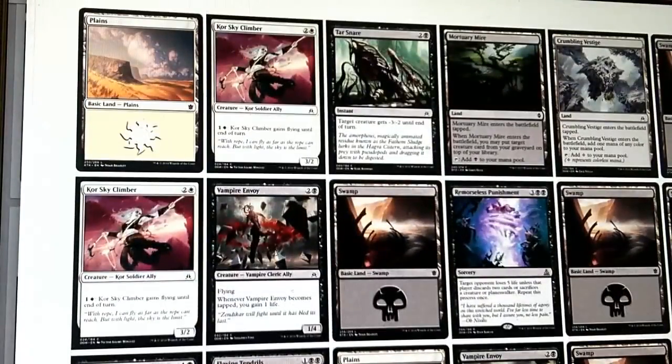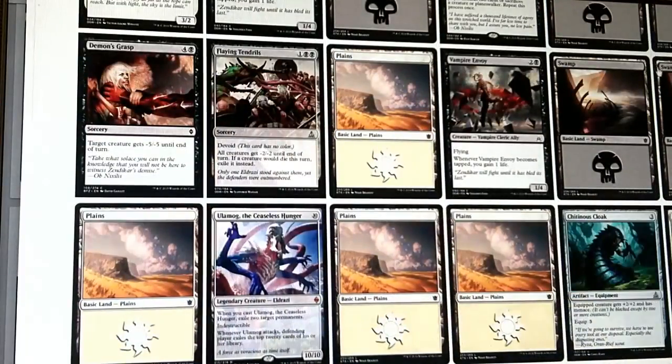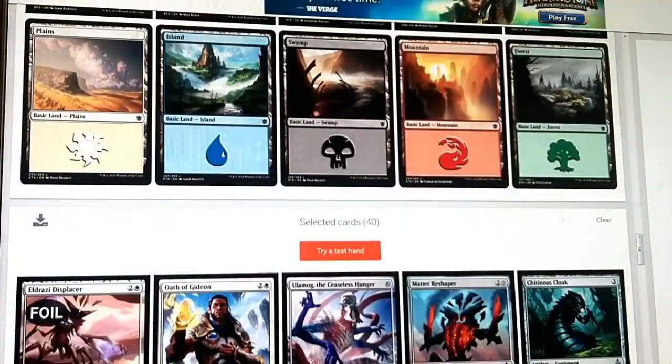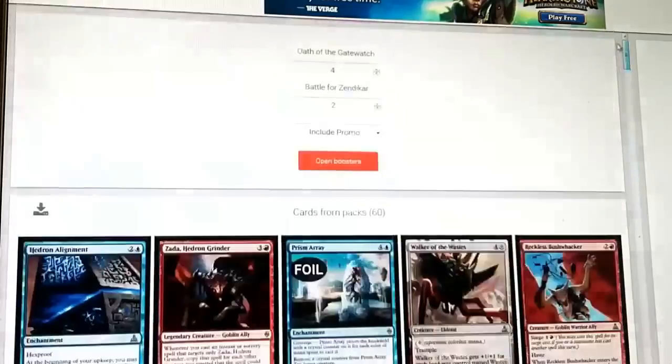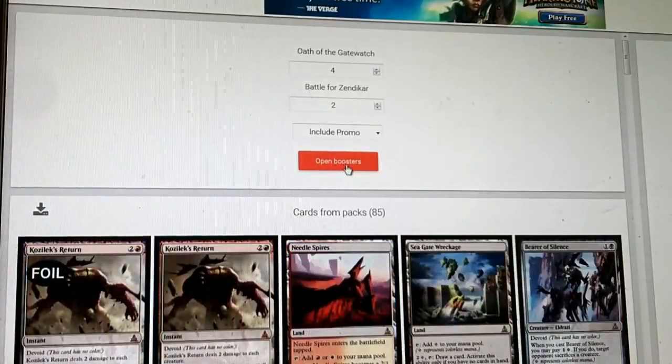Do we have the lands for Ulamog? 1, 2, 3, 4, 5, 6, 7, 8, 9, 10 - yeah, that would have been enough unless our lands died somehow. Not terrible, could have gone slightly better. I'm going to do one more sealed pool - let's go back to the sealed simulator and open boosters again. It's that simple - just click open boosters and try a different sealed pool to see what we get.